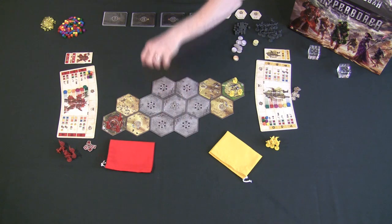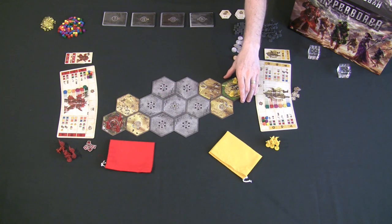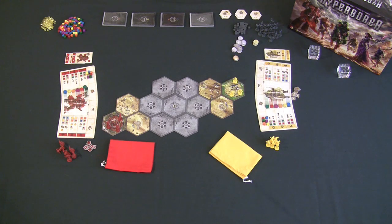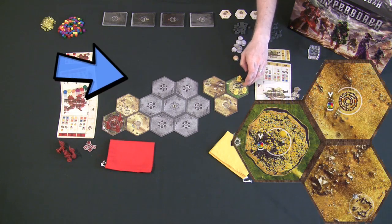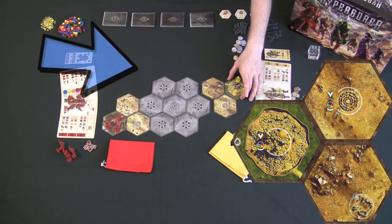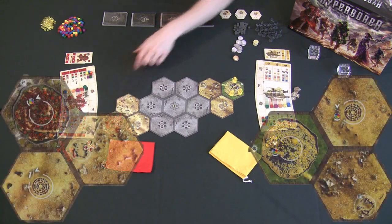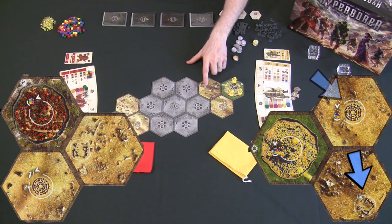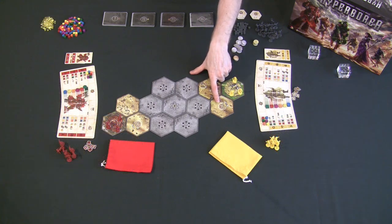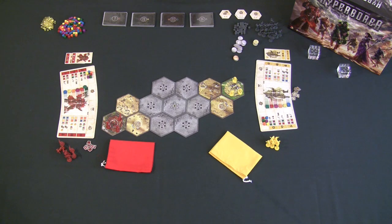The center seven hex tiles start face-down, creating a fog of war. Each player knows their own homeland — the three hex tiles including their capital city. Once the board is set up, locate all ruins currently on the board. Ruins are distinguished from regular cities by a dot-pattern outline and a silver, copper, or gold circle, while capital cities have a three-quarter circle around them.